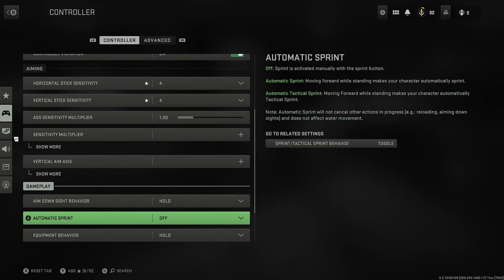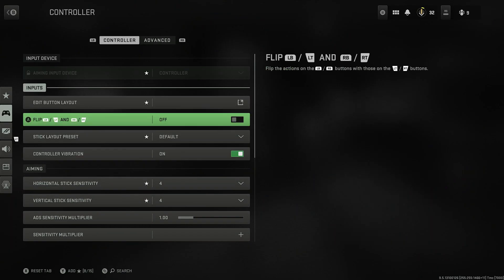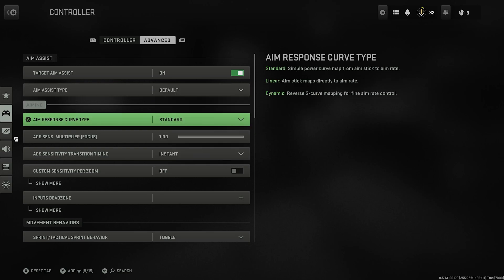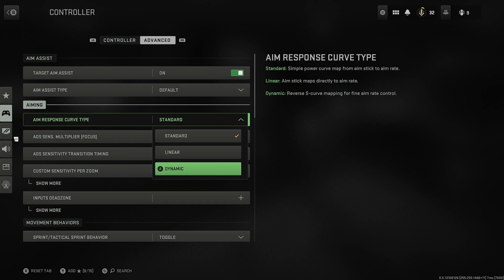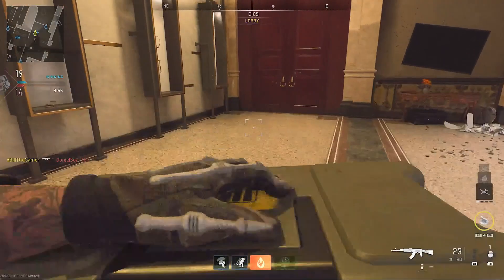Tip number nine: for players struggling with analog sticks, try changing your aim assist type to Black Ops and your response curve type to Dynamic in the settings. This combination feels very strong — it's much harder to miss enemies than to hit them. It is a crutch, but the aim assist in Modern Warfare 2 is already aggressive, so if you're struggling to get kills this setting change may help.